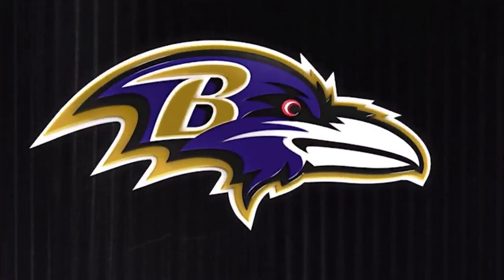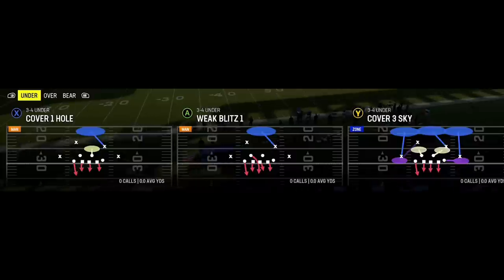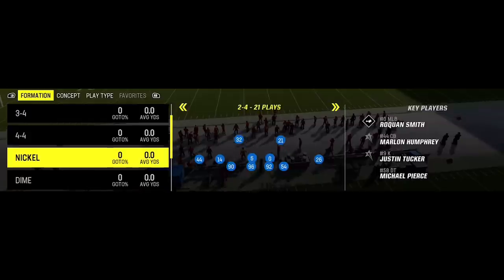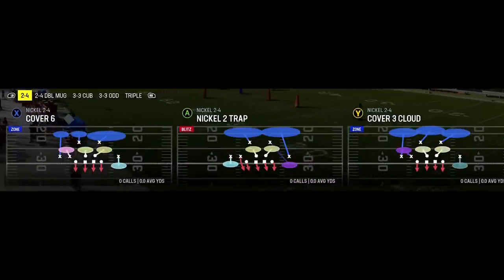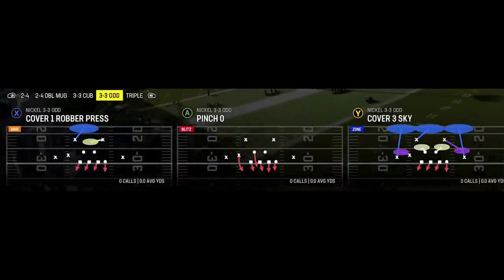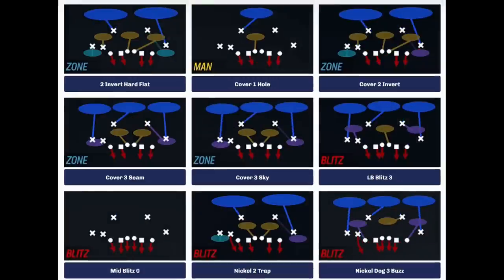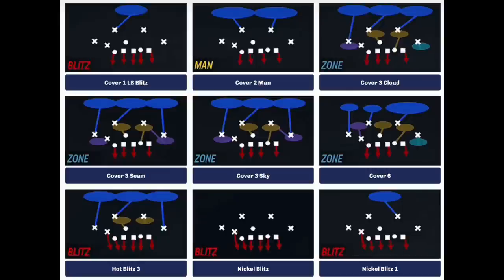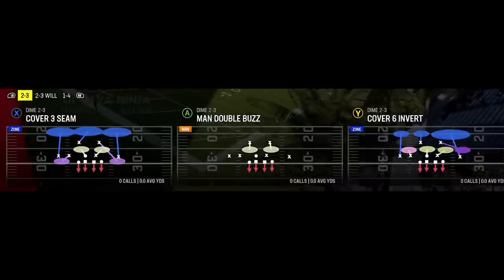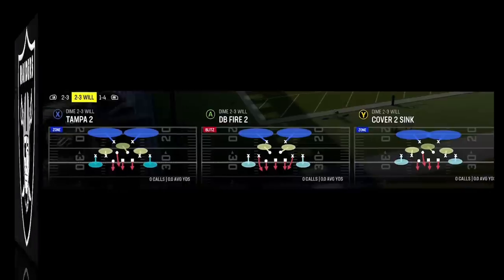Next up we have a team that probably makes my top five defenses every single year but I never actually use them — the Baltimore Ravens. They don't have the 3-4 odd, which is a bummer, but they have good replacements in the over, under, and bear. Where they really shine is their nickel packages: they have five different unique nickel packages that all have some use, including the 3-3 cub, the 2-4 double mug, the triple, the 3-3 odd, and they have three dime packages — the 1-4, the 2-3, and the 2-3 will — which is probably the most in the entire game.